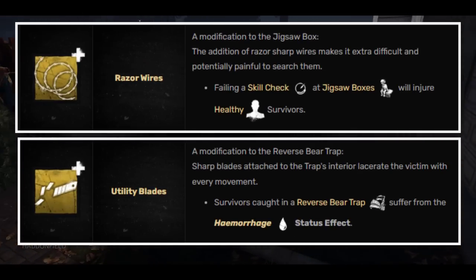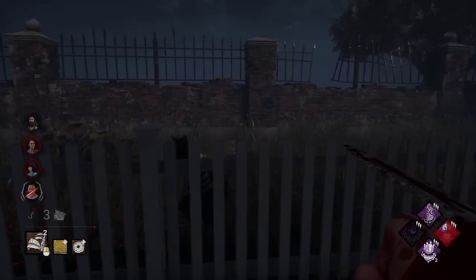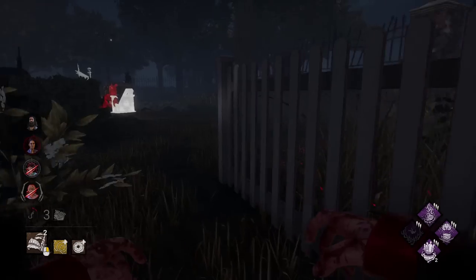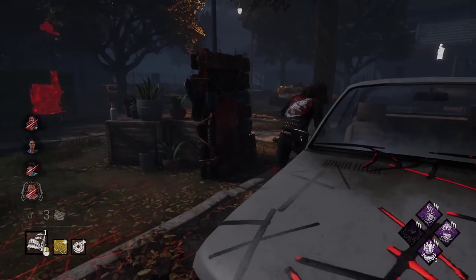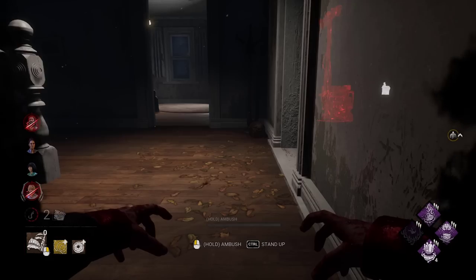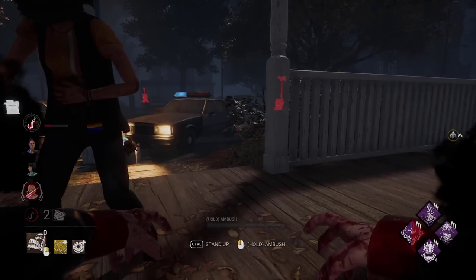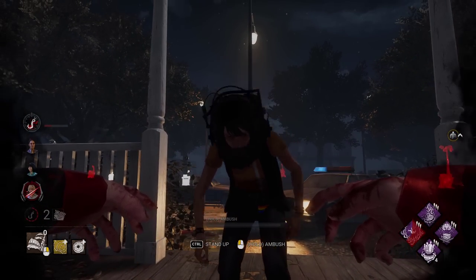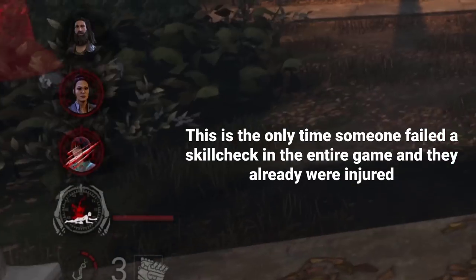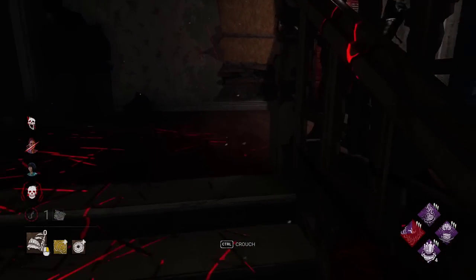Pig — trap-focused addons. My issue with these addons is simple: they only add a bonus to survivors that currently have a reverse bear trap in their head. The problem is that these addons give bonuses that most of the time are meaningless, and their only purpose is to incentivize tunneling a trapped survivor, which is a bad choice most of the time as a Pig player. Utility Blades and Rusty Attachments penalize a survivor healing after getting a trap on their head, but most survivors will immediately go search for the key in the boxes, and that incentive increases even more with these addons. The effect does not persist after a survivor removes the bear trap.